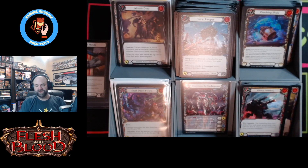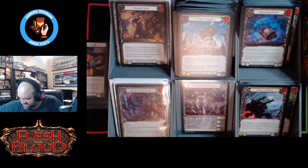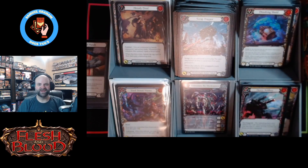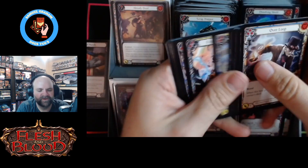Box three was a decent box — box one and two were not. How does box four finish off this case? Does it make up for the downer nature of the rest?